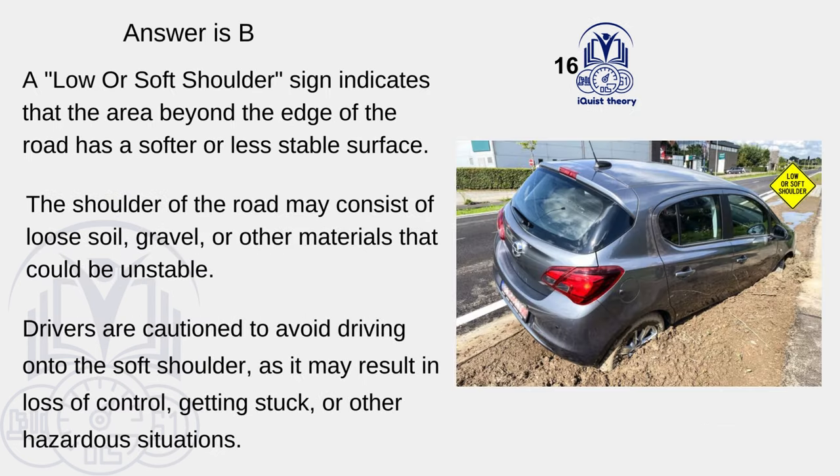B. A low or soft shoulder sign indicates that the area beyond the edge of the road has a softer or less stable surface. The shoulder of the road may consist of loose soil, gravel, or other materials that could be unstable. Drivers are cautioned to avoid driving onto the soft shoulder, as it may result in loss of control, getting stuck, or other hazardous situations.